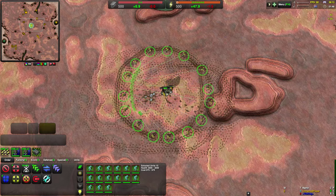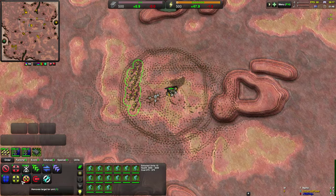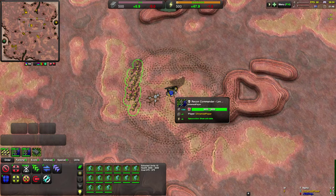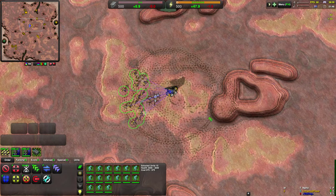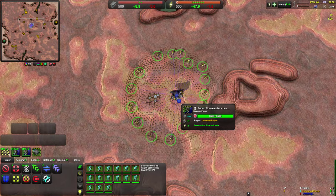So how would you give this command? Firstly you select the guard command, or you press G — G is the hotkey for guard. Click on the unit you want to guard, drag a circle and release. The units will then sort themselves out into a circle.